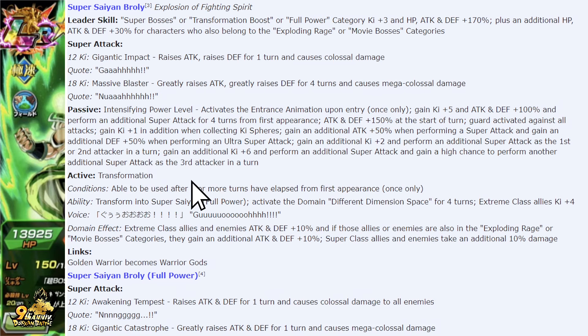I think you're going to be just fine. Gain an additional ki plus six and perform an additional super attack, with a high chance of performing another super attack as the third attacker of the turn. Using them as a floater is kind of outrageous because you get the additional super attack on top of another additional super attack, plus the high chance of performing another one. If you get caught up running this as a floater, you might do four super attacks.